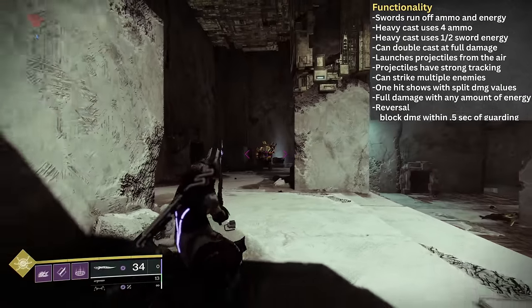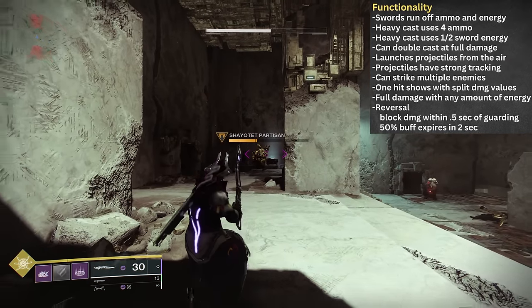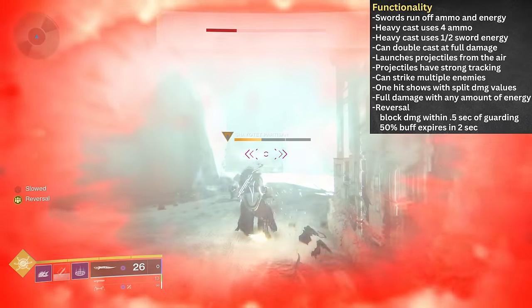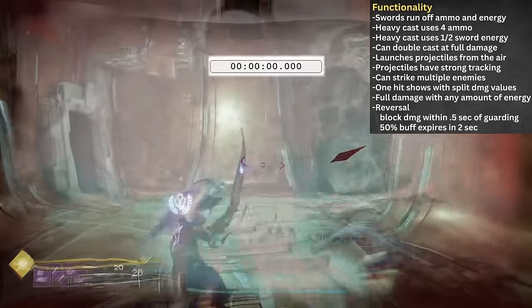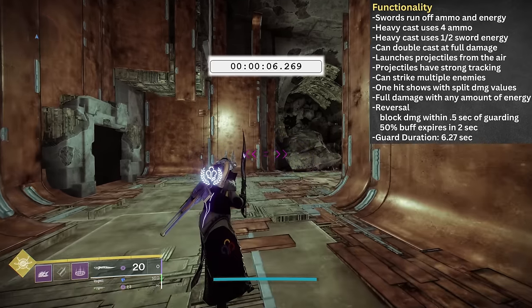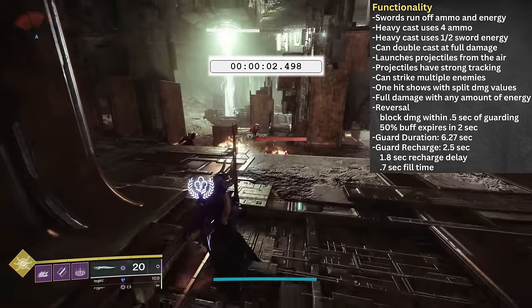For the Reversal Function, if you block incoming damage within about half a second of pulling up your guard, you'll have two seconds to capitalize on the awarded 50% damage buff. This is a tight window, and in the past it was really only Stronghold gauntlet-wearing Titans that could efficiently capitalize on it. But thanks to that rework, it is much easier for any class to pull it off. The sword guard duration drains from full to empty in 6.27 seconds, with incoming damage no longer chipping away at the sword's energy. There is a 1.8 second delay before the recharge kicks in, after which it jumps from empty to full in about 0.7 seconds.